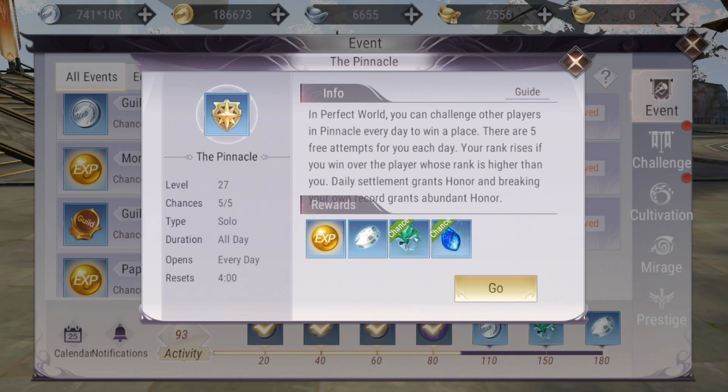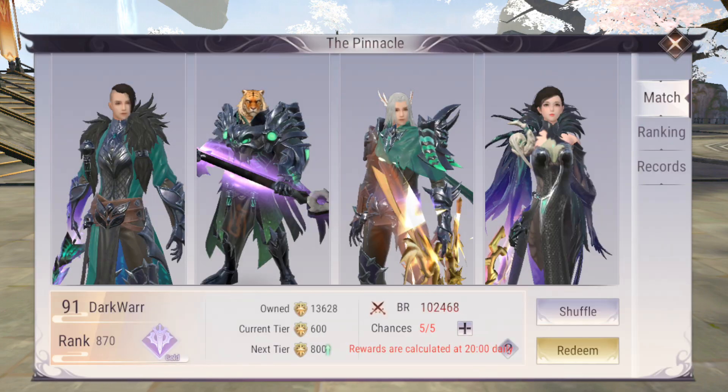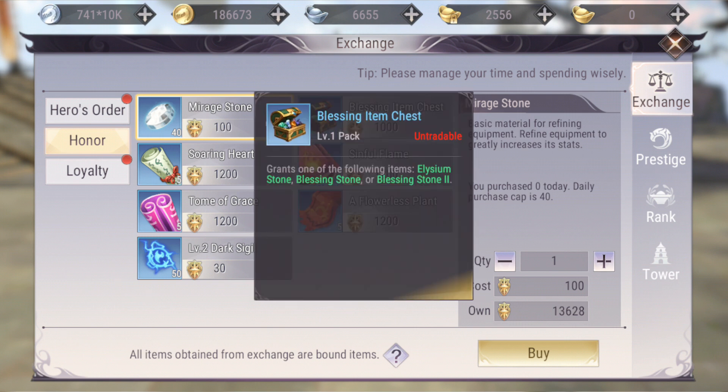Another activity is the Pinnacle — duels against the computer, five per day, which you can do solo. You get experience and honor points. From the honor shop, you can buy mirror stones to refine your gear, blessing stones, and elysium stones. With honor points earned from ranking and winning, you can redeem a lot of useful refining items.